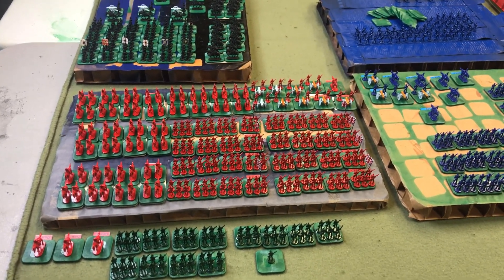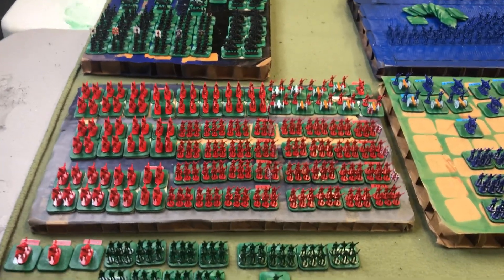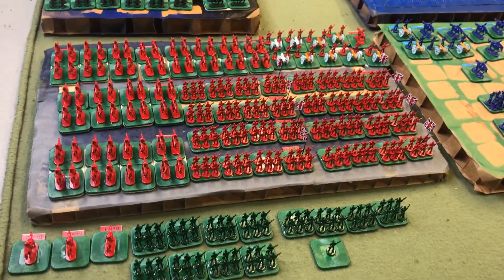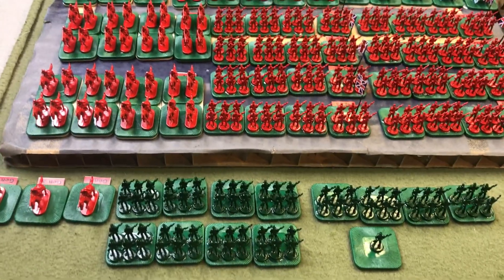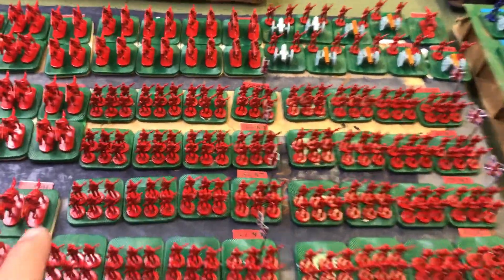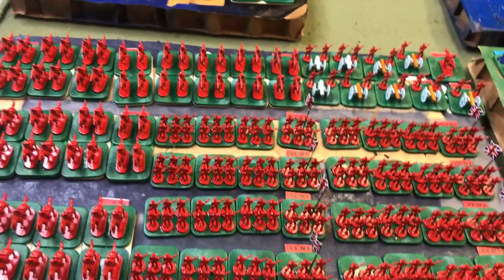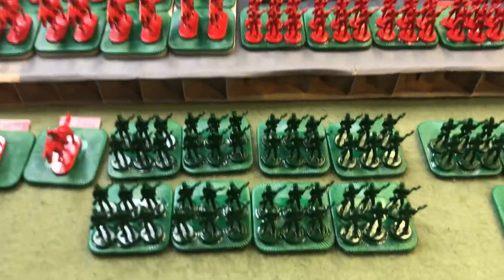Hello, Bill Molyneux here at Bill's History and Wargaming World. A few people have asked how the Risk Waterloo game is coming along. Our British order of battle is pretty much done — I need three more battalions of British line infantry, one more group of cavalry, and I'm good. We do have our riflemen along with Sharpe.